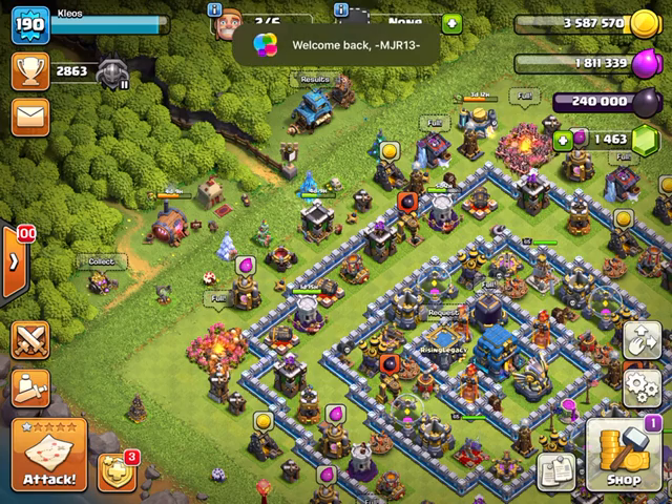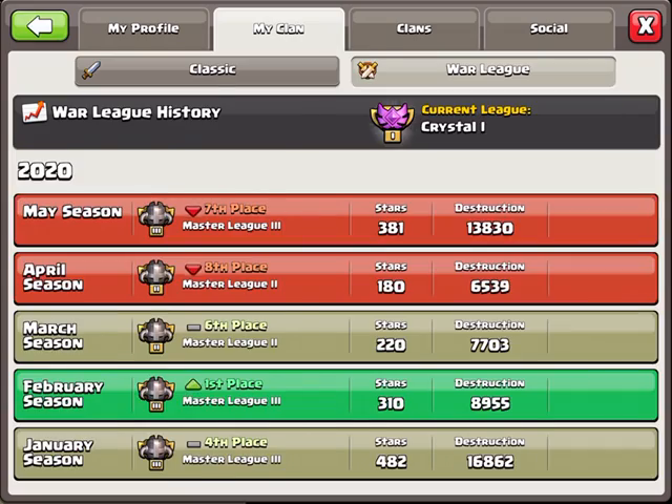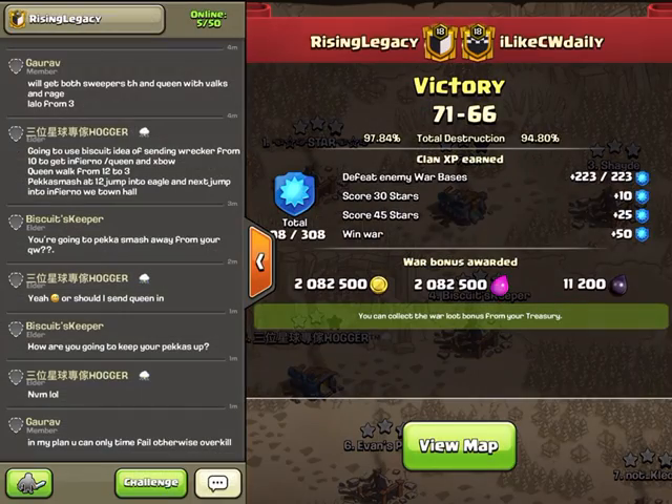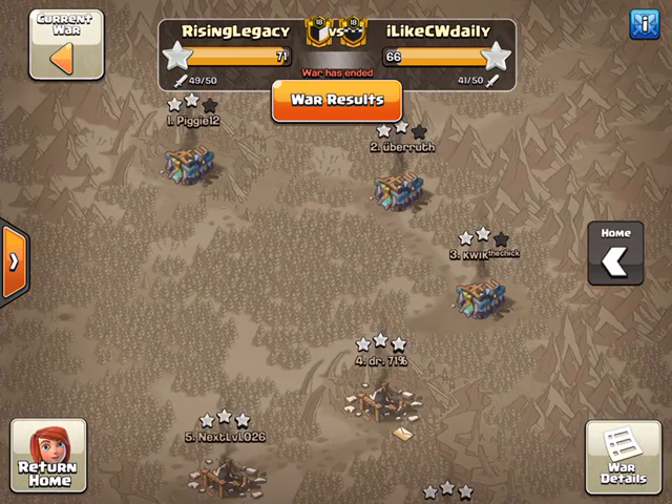What's up guys, it's Kleos and today we're going to be recapping our latest win against ilikecwdaily - they're a league clan from the Netherlands and we came out with the victory 71-66. Both sides did swag some attacks but I think we would have come out with the victory either way.